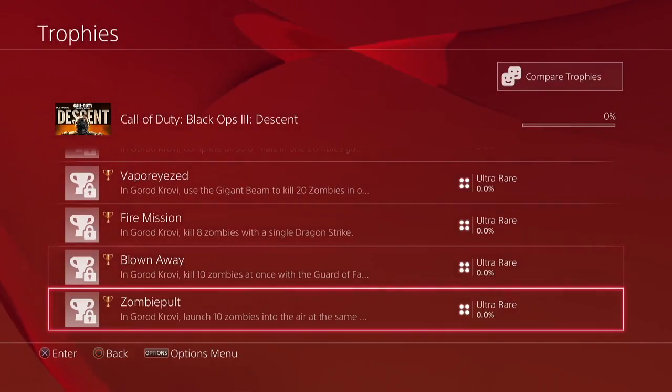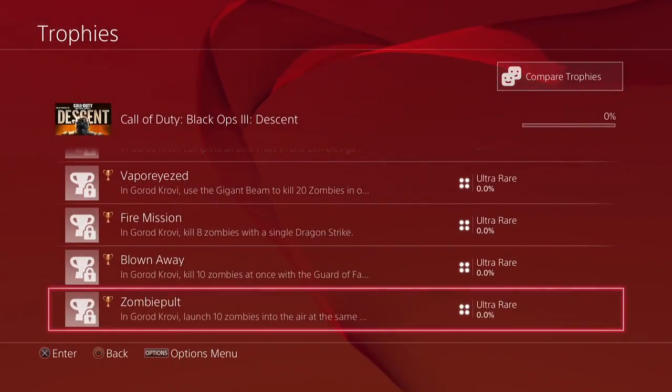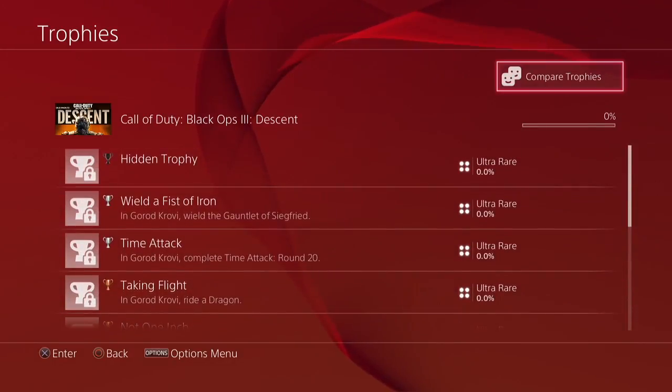The final trophy is 'Zombie Pult,' and in Gorad Krovi, launch 10 zombies into the air at the same time. There are multiple flinger traps around the map, and we'll probably have to use those to launch the zombies. Really cool stuff — some interesting trophies giving some good insight into the map.